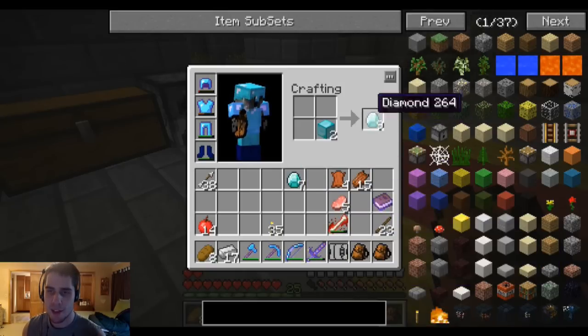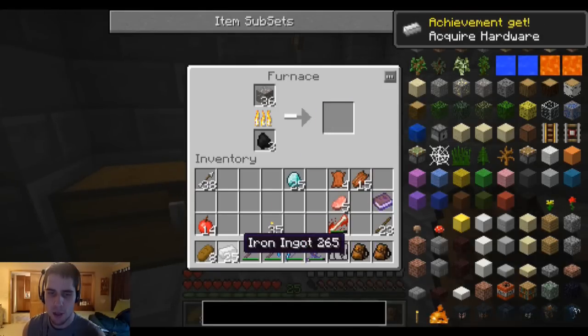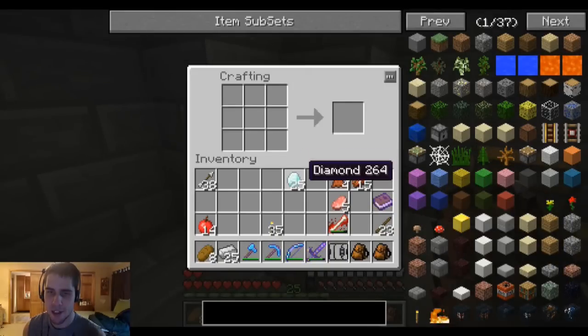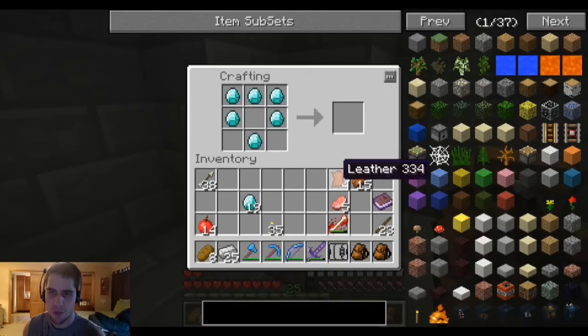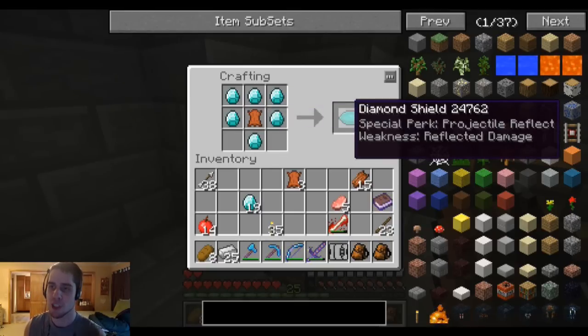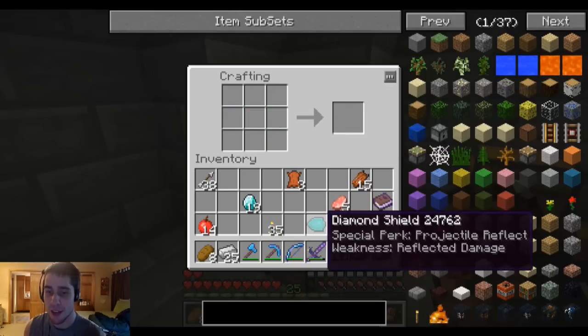We are going to make a diamond shield since we got these diamonds last time. We've got 25 — not too bad. I need a little bit more than that. Let's make the shield. I'm pretty sure I remember the recipe — leather in the middle. The special perk is projectile reflect. I imagine that's like if an arrow hits me I knock it back at them. Brand new shield and it looks pretty cool too.